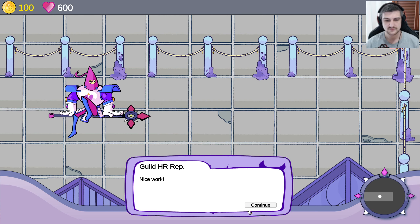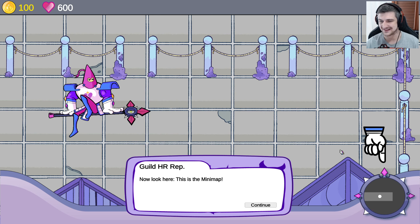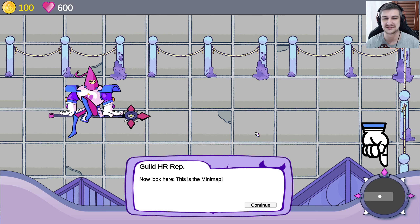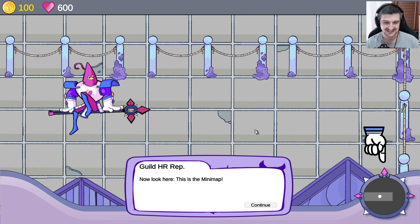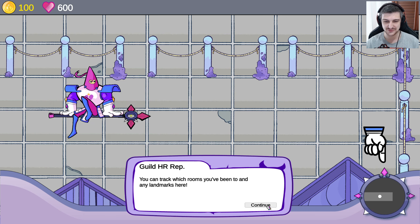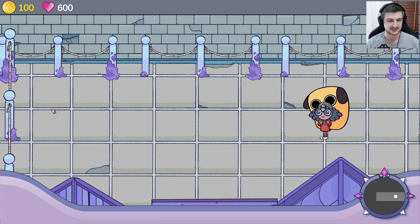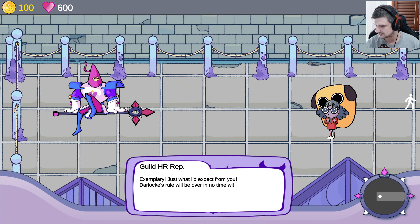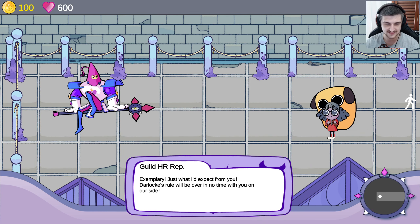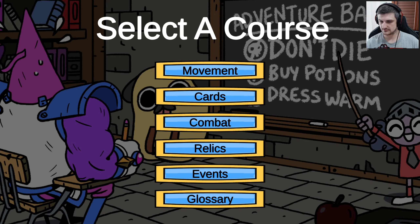This thing here — this is the move icon, alright? Nice work. Yeah, it is. It's this hand. No, man. If you put the hand there, the hand is the move icon. Now look here — this is the minimap. You can track which rooms you've been to and any landmarks here. Now try coming back. A little walking man — we know now. Exemplary. Just what I'd expect from you, Dalek.